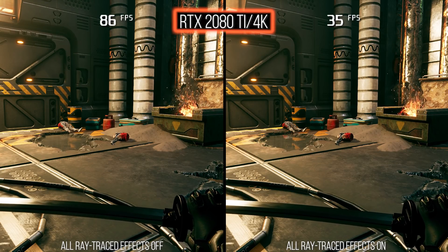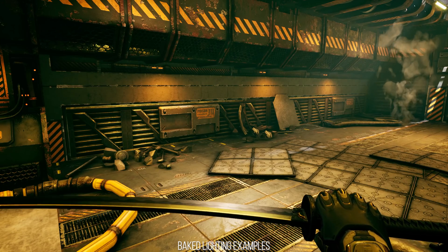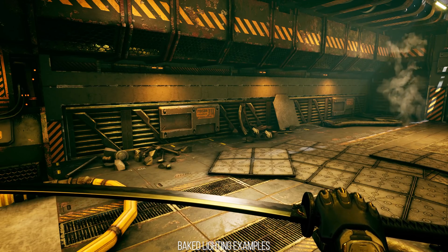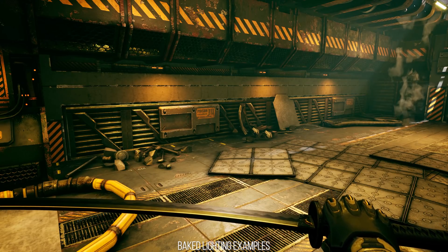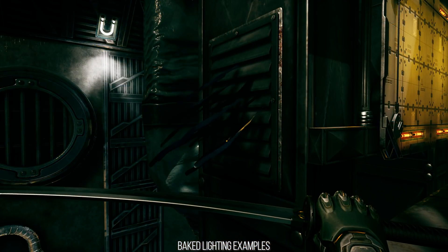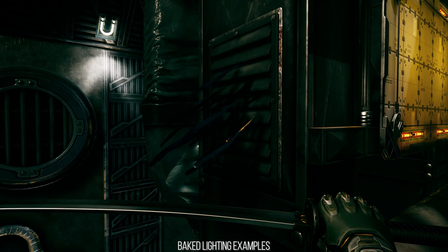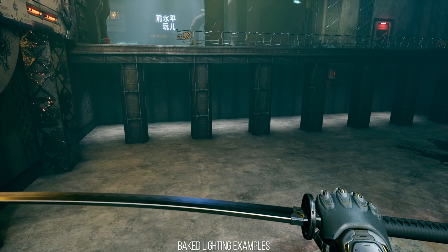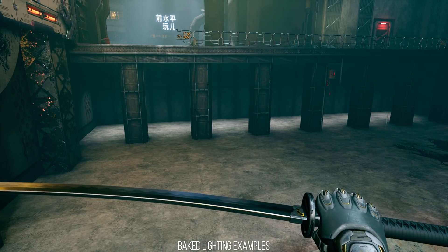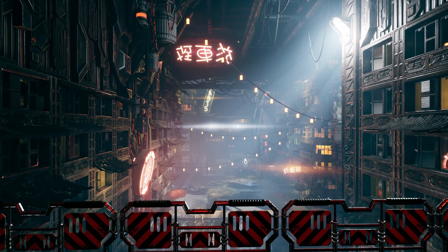This isn't a game that focuses on dynamic lighting in the sense that time of day changes - the geometry can be static, there's no physics on it. So it's not necessarily made for these things. If the game had more dynamic content and more dynamic lighting, then it would be a much greater difference. But the one thing that did offer a much greater difference was the use of ray traced reflections, because this is a cyberpunk world.